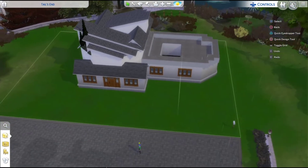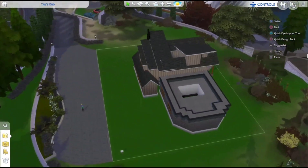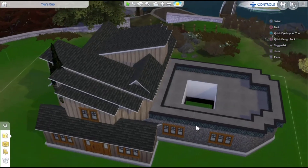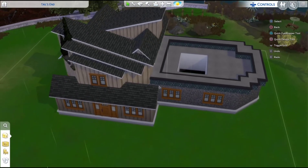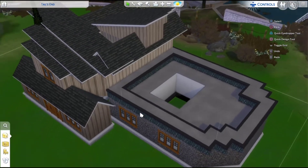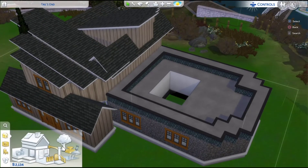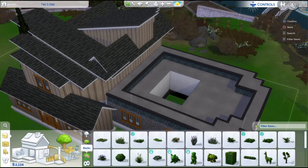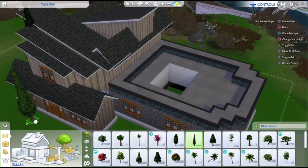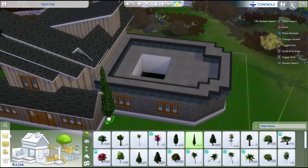I'm just gonna quickly do the windows and stuff and then I'll be back with you guys. So I've done something to this — I've added columns. I'm just speechless, this is so bad. Let's do the landscaping — I'm not very good at that, so we're just gonna add a few plants to cover up stuff.